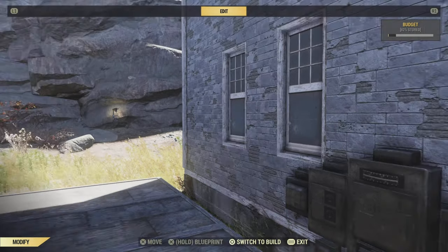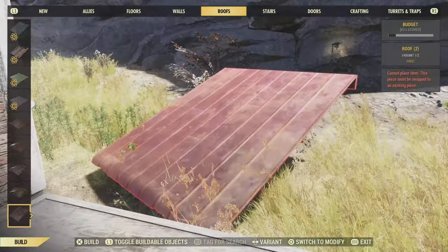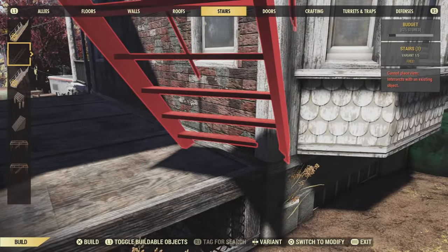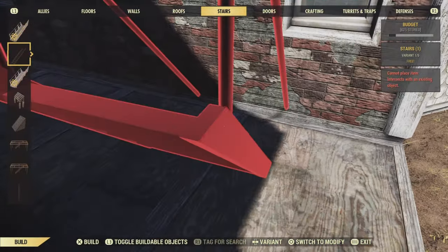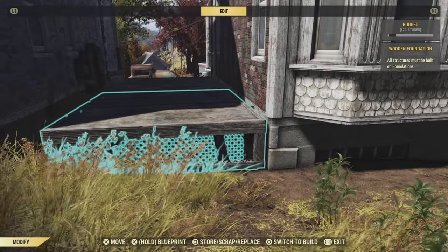Trust me, if you have to do that it will be an absolute pain. Anyway, moving on swiftly — on this rear foundation, towards the back of the house, we're just going to snap some stairs to the side of it. Now you're not going to be able to use them or go down them, but that doesn't matter — you'll see what they're for later.